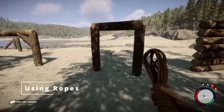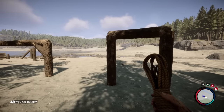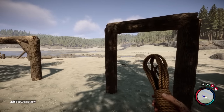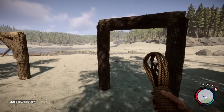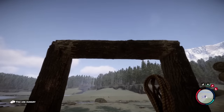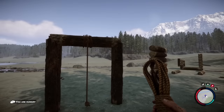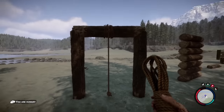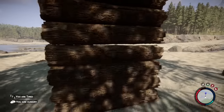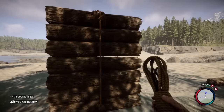The next thing I wanted to talk about, which is covered in the booklet, is using ropes. You can't create gates at the moment — I expect this to change very soon. So if you want a way to access your base that won't leave it open to cannibals or mutants running through, you can grab your rope and just place it on a support or an upside-down U shape. From there you can climb up it. You can also do this on a wall — just run up to it, click on it with the rope, and you'll have a roped wall.